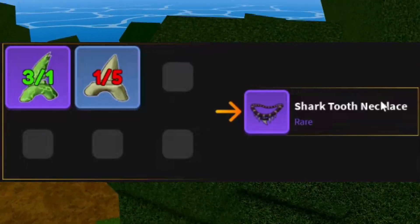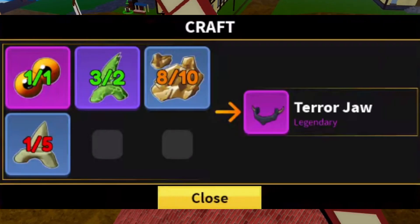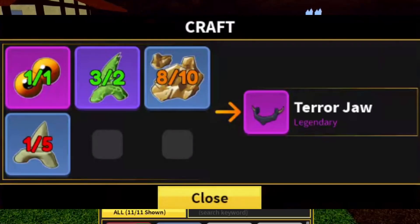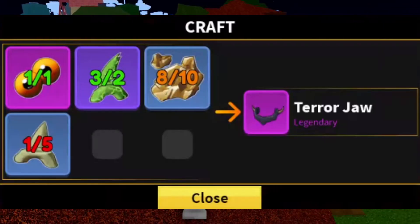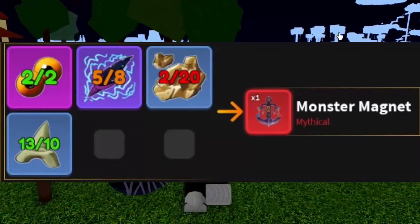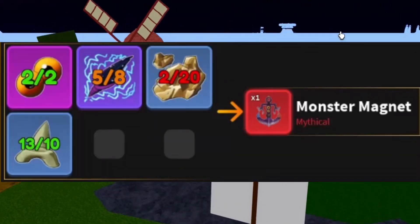You also need to craft the Monster Magnet, so make sure you craft all three accessories. It's going to take a while to get all the parts — you can go to the trading section and trade for things like shark teeth. Grind for the recipe ingredients you need. Once you have all three items, equip them — a lot of people miss this step. If you do not equip them, it won't work.